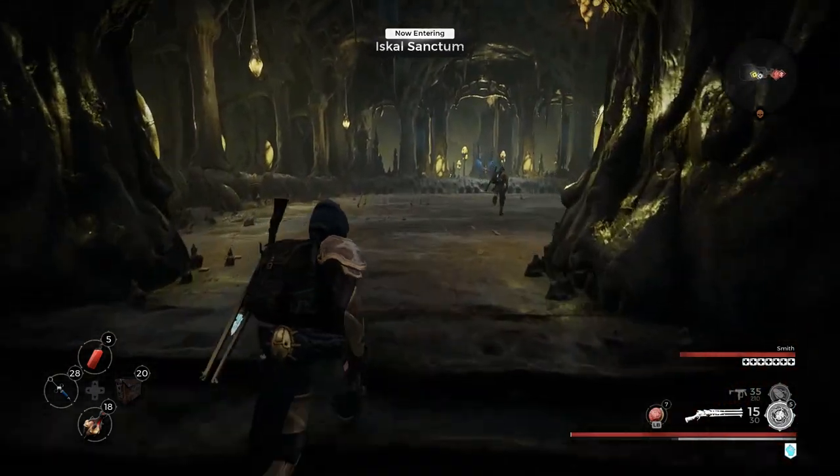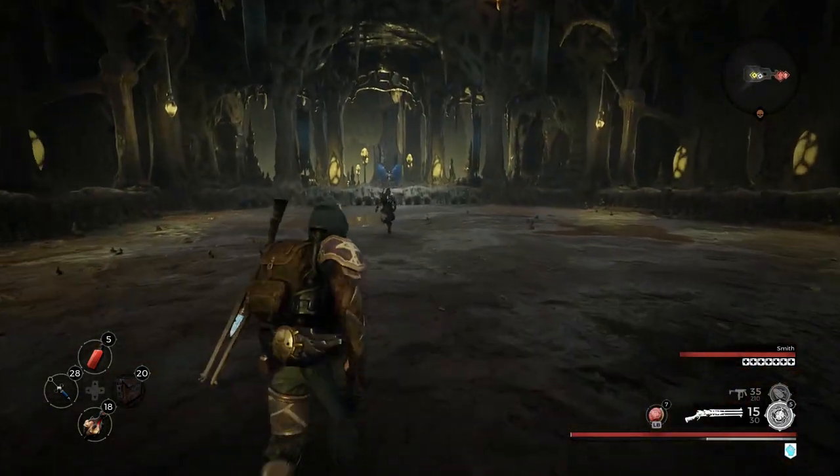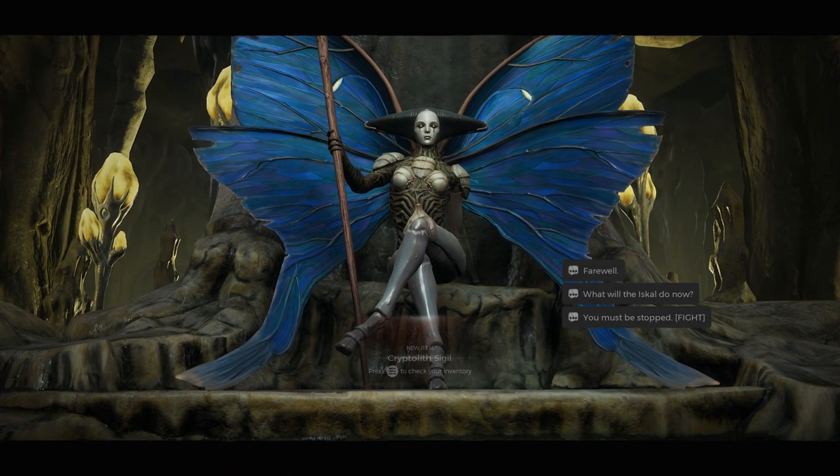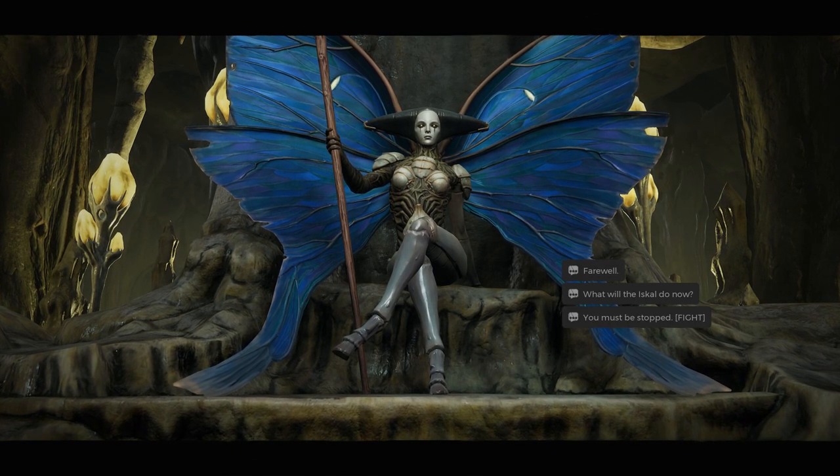Once you get inside, there is the Queen of the Elves. Speak with her and she will give you the Cryptolith Sigil, which is the item that you need to interact with the tower.